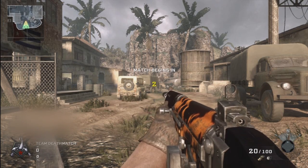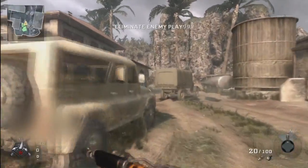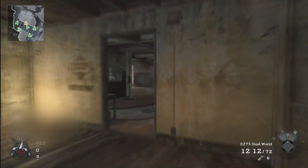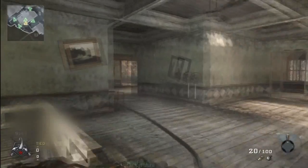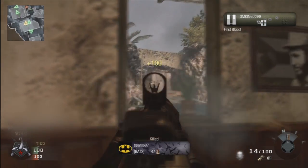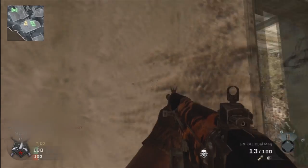What's up guys, I got a Black Ops gameplay for you here on the map Crysis, using the FN FAL with dual mag attachment and cheetah camo. I like tiger camo on a lot of things — I know it's overused, but it does look good on a lot of guns. Some guns it looks a little weird, but on the FAL and the M14 specifically, I think it looks really good.